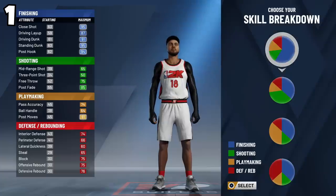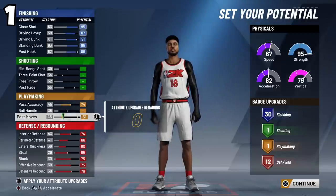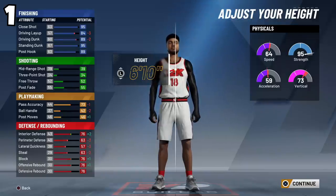The last build on the list is what Nadex used to hit legend — he was about the third person on Xbox to do it. He made the interior finisher. Make them into a power forward, pick the mostly blue pie chart, then pick the second pie chart for a balance of strength, vertical, and speed. You want your badges to read: 30 finishing, 1 shooting, 1 playmaking, and 12 defensive rebounding badges.